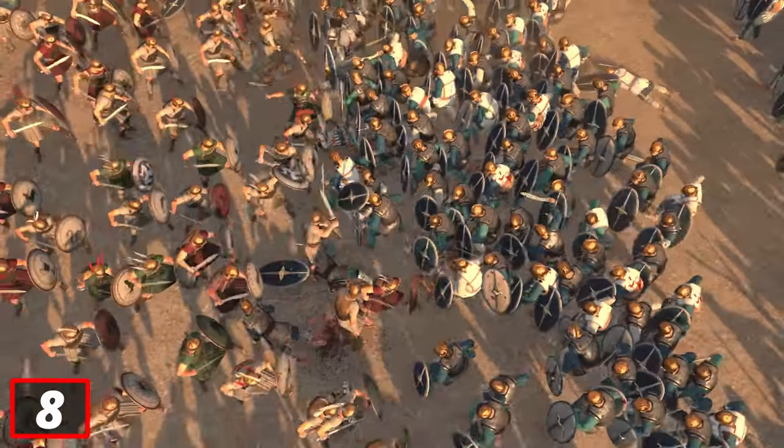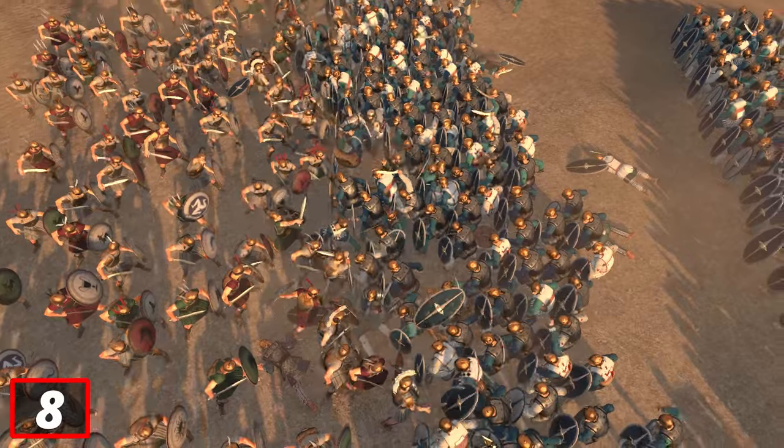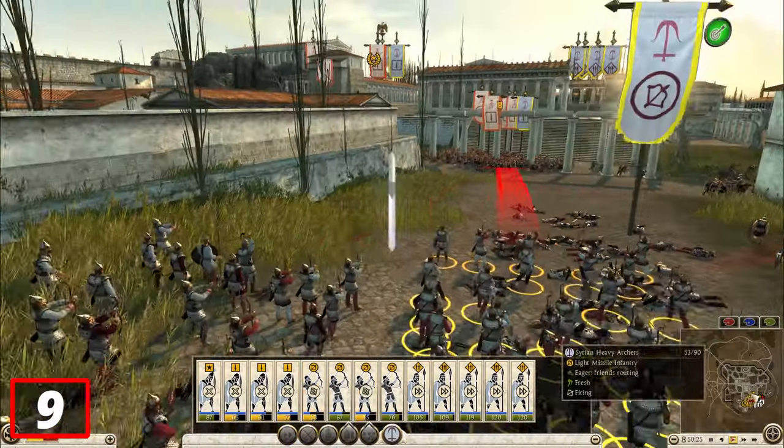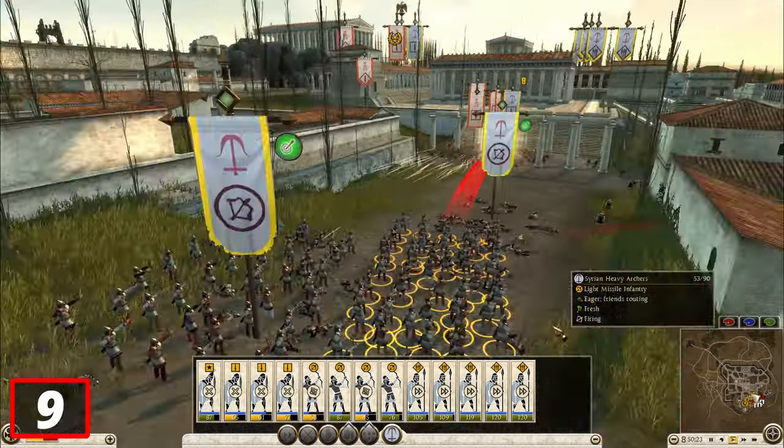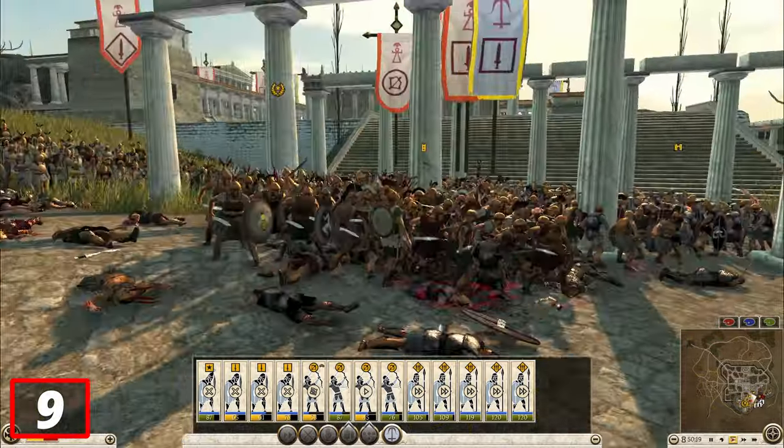If you want to share this info with your friends or other people, make sure to share it and let everyone know about these important facts. The next hard fact is that the archer unit can fire 1,800 arrows and people still manage to get sometimes only 100 kills on the archer unit — so that's a little funny fact.